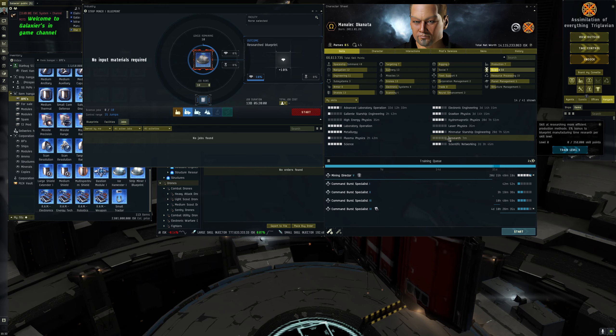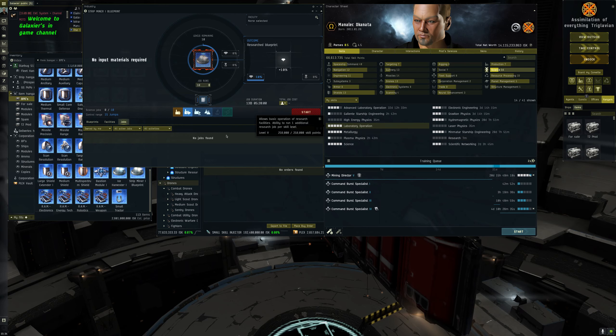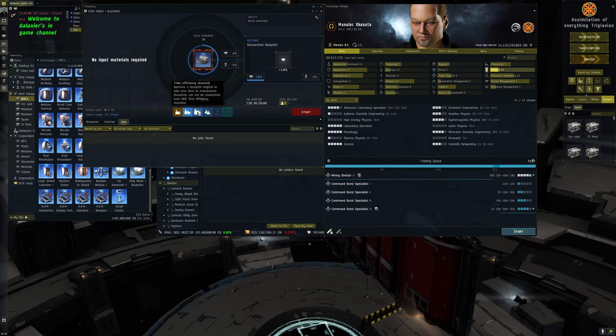There's another skill here I haven't trained on this character - Research - which gives a five percent bonus to blueprint manufacturing time research per level. I've never been too interested in time efficiency research because I'm not too fussed about how quickly products are made - I can do 10 jobs per character and I've got a couple of characters. So time efficiency isn't a massive thing to me.